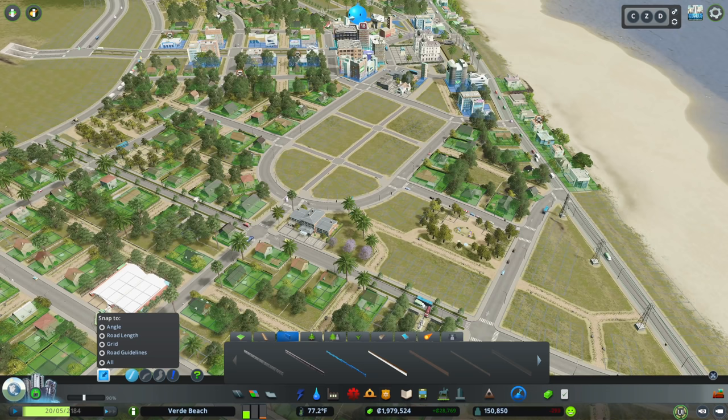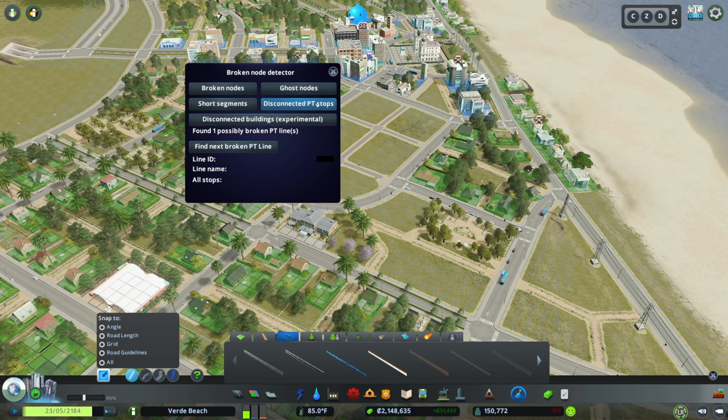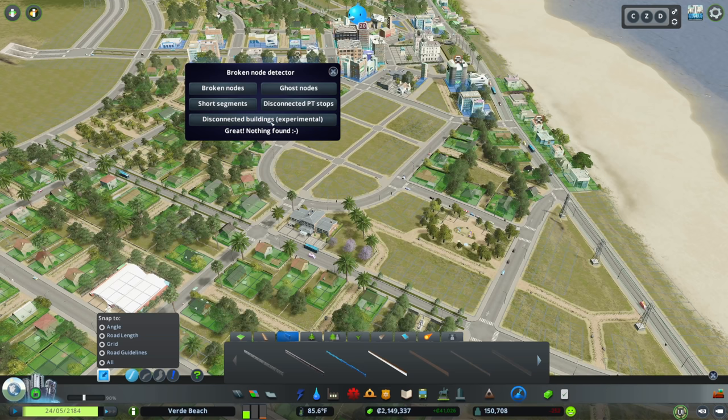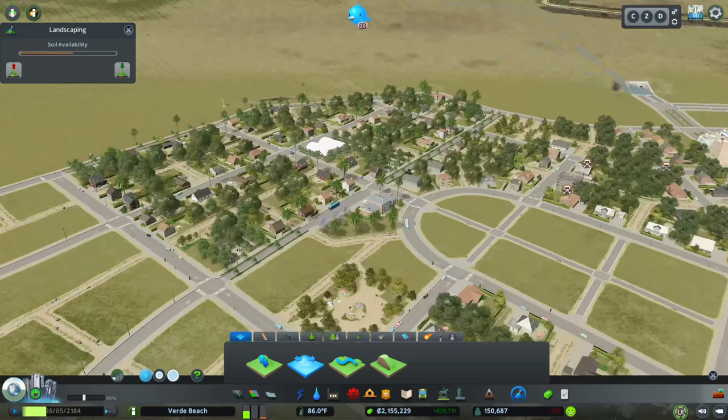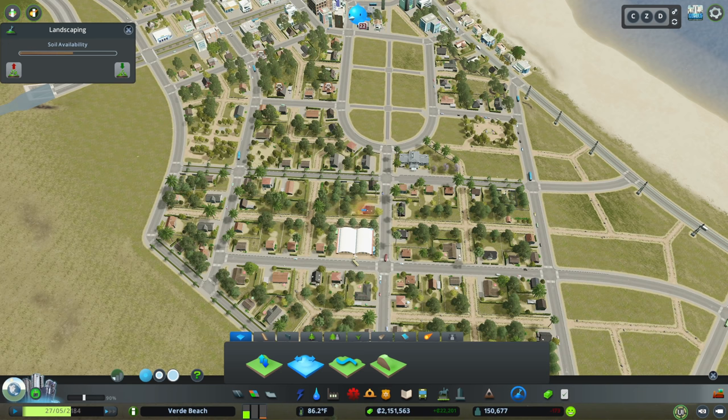Running the full broken node check: ghost nodes — found and released one. Short segments — none. Disconnected public transit stops — found one ferry line with no stop, removed it. Disconnected buildings — none. Moment of truth: terraforming works again. If you hit that problem, broken nodes are probably your solution.